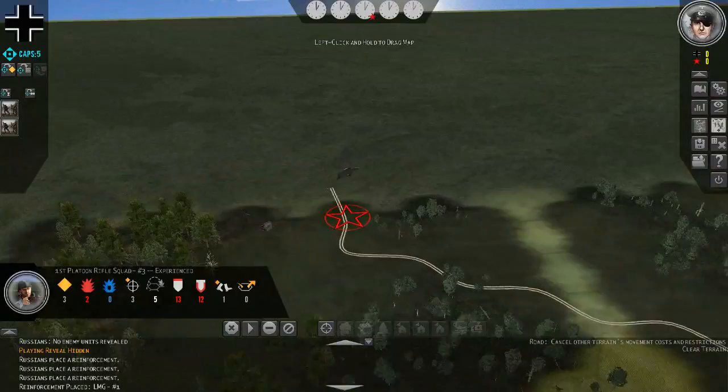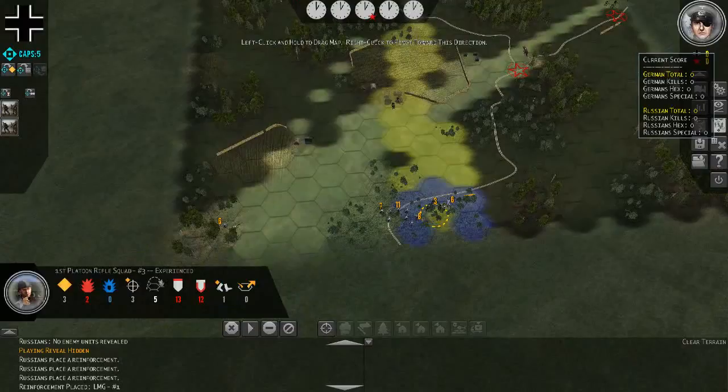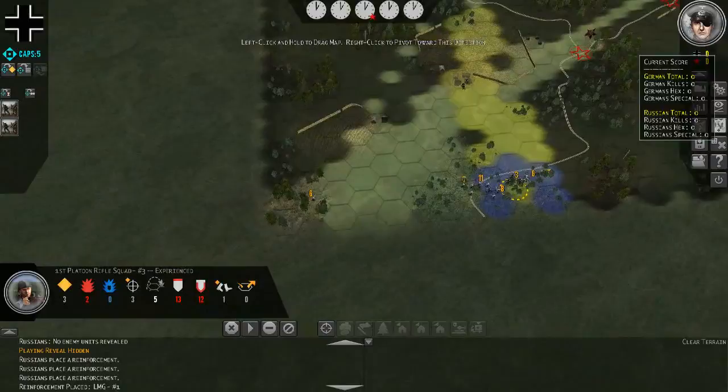Our objectives today are to take one crossroads and two exits over here. It is June 30th, 1941, and we are to take a platoon of infantry and clear the roads. These objectives add up to our point totals over the course of the battle, which is 5 turns. I know that doesn't sound like a lot, but when we start playing, you'll notice that 5 turns is not a particularly short amount of time.